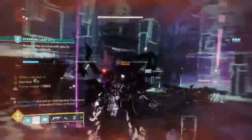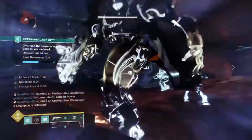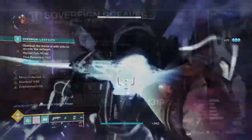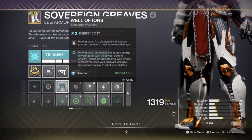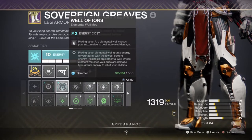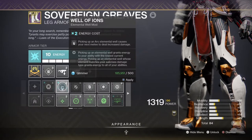In terms of how it works, what it does, pros and cons, and lastly if the mod is worth using at any point in the game. The Well of Ions mod states that picking up an Arc Elemental Well will increase your next melee damage by a set amount. When the mod is active you will receive a 30% melee increase for 10 seconds, which you can use however you please.